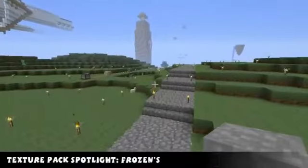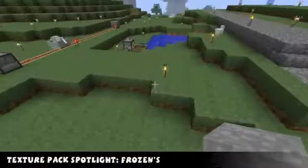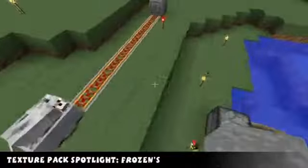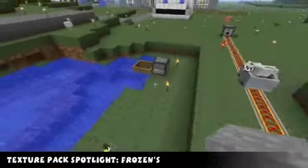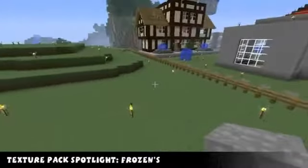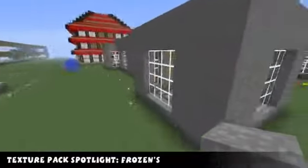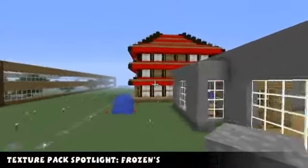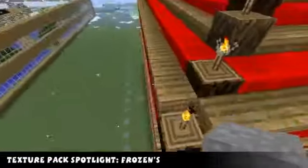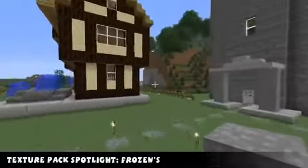Remember, this is a 16x texture pack, so that's why it's 16x-ish. It doesn't look like any mobs have been done, a lot of blocks have not been done, but the basic blocks have been done - like wool, grass, stone, glass, and the ores. You can see the red wall here, and you can see the wood. So yeah, this is Frozen's texture pack.